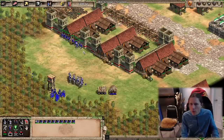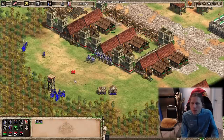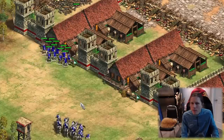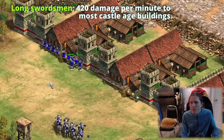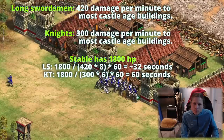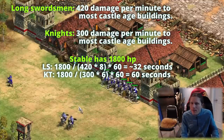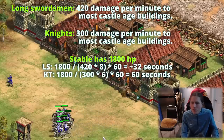In building tests, you can get eight long swordsman comfortably attacking a three-by-three building along a flat wall, versus only six knights. That means more long swordsman can attack simultaneously. Long swordsman have 420 DPM against buildings versus knights at only 300 — these buildings have two melee armor factored in. With eight long swordsman it takes 32 seconds to bring down a stable, whereas six knights take 60 seconds. That's almost double the damage output from long swordsman against a stable.